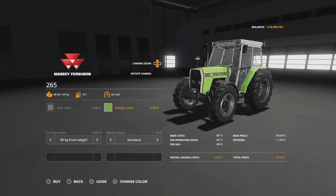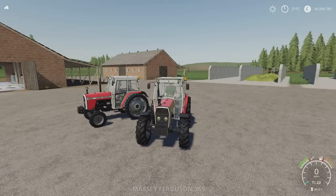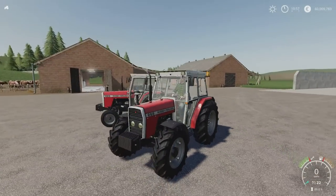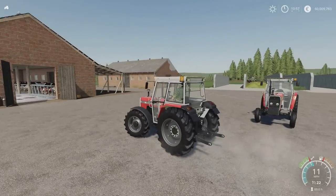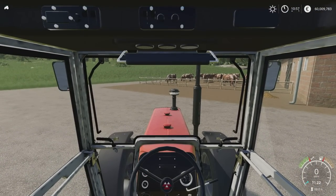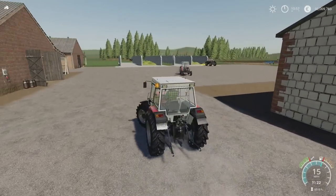Configuration: on the front we've got standard or a 95 kilogram weight — those are the two options. Then the setup: we've got standard, two-wheel drive version, or two-wheel drive with narrows. Let's hop in. Beacon off to the side, lights. There's no opening doors or windows on this. It's just a nice-looking little Massey. You sit quite high and back so the front windscreen looks a bit small, I think because you're quite a long way away from it. But a win overall — not a bad little Massey.